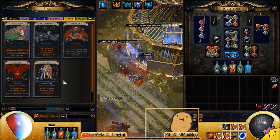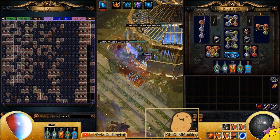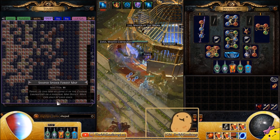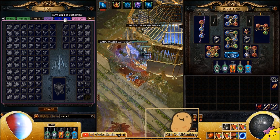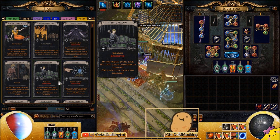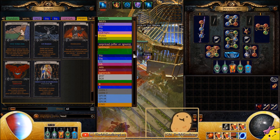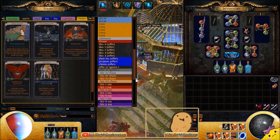Another option is farming divination cards — the headhunter div card very popular to farm right now is The Doctor. You can get these out of spider forests, and if you shape your spider forest you can easily sustain it. In legacy league I was seeing a Doctor card roughly every 100 to 200 maps, sometimes 300-plus if unlucky, but each one is worth 10 exalts. You run a T11 map, get good XP, good loot, good currency returns, and on top of that you have a chance at a very expensive div card. You'll generally pay for the maps just by running them, and The Doctor on top of that is a giant bonus.